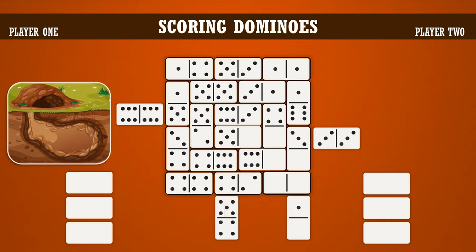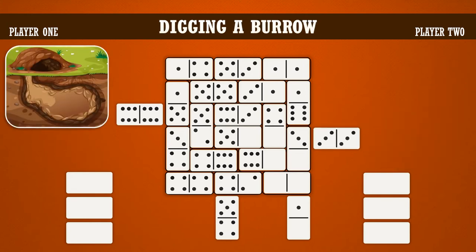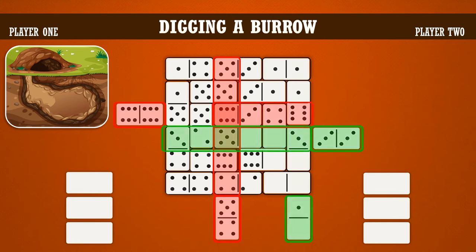Digging a burrow and finding a weasel. Digging a burrow scores along the row, starting at the first number that matches one of the numbers on the scoring domino, and ends at the furthest number matching the other number on the scoring domino, scoring one point for each number within this burrow. Here, player one placed the 4-5 at this row. The first matching number is four, and the furthest matching number is five. There are six numbers in between, so the burrow is six numbers long, meaning it scores six points. The rest of the burrows from player one and player two are highlighted here.